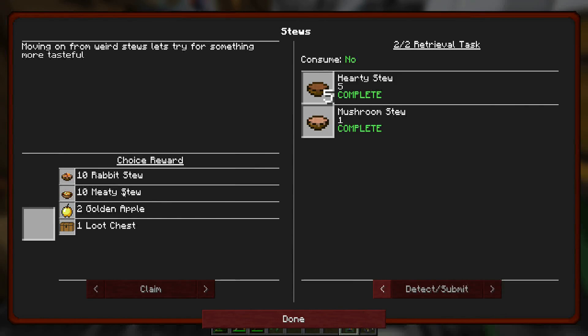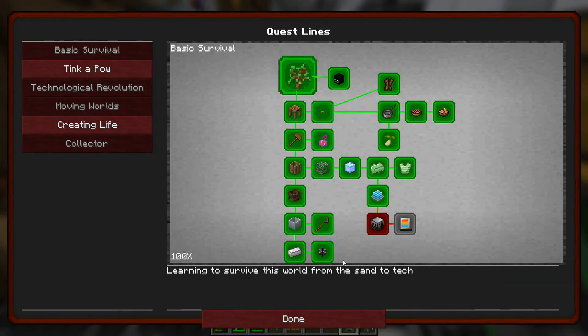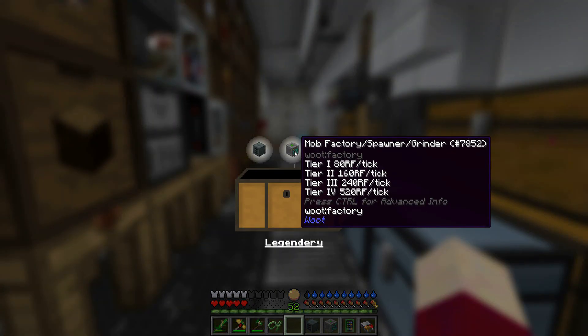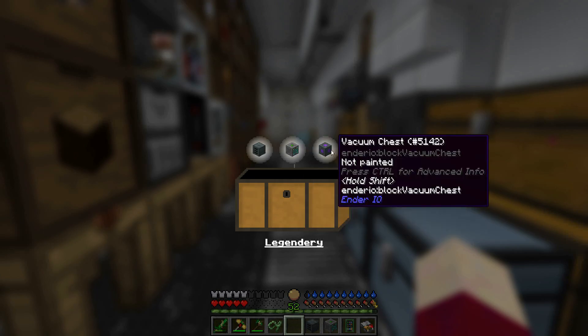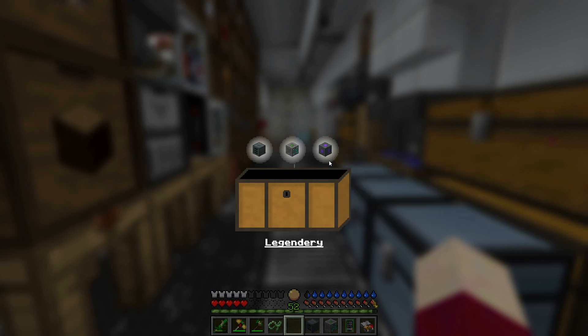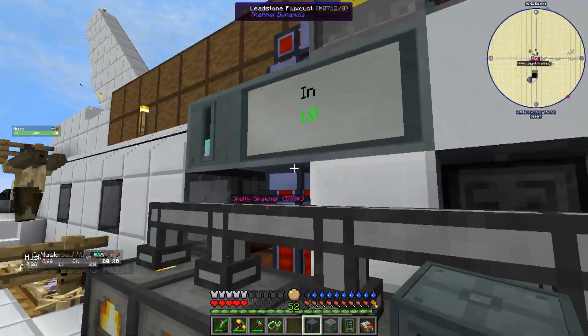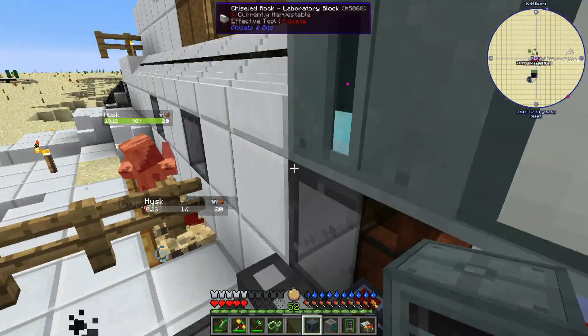Let's go ahead and see what we get from this. We have a choice reward here: 10 rabbit stew, 10 meaty stew, two golden apples, or a loot chest. We're definitely taking the loot chest. Let's go ahead and see what we got out of that. Oh! A SAG mill, a mob factory spawner grinder, and a vacuum chest! Oh my yes, that is definitely legendary. That was definitely worth taking the loot chest. Oh my god, we have a SAG mill - we can now grind things up!